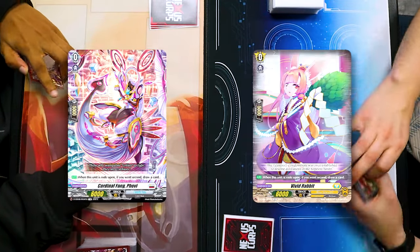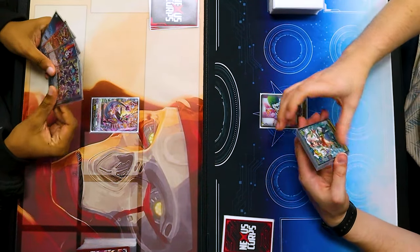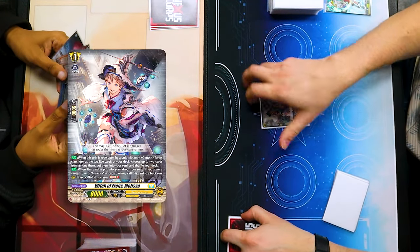Stand up, Vanguard. Vivid Rabbit. Cardinal Fang. Obie. Draw. Discard. Ride Melissa. Pass.